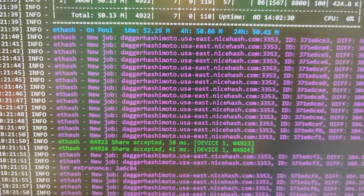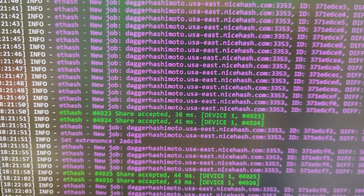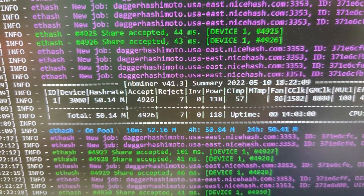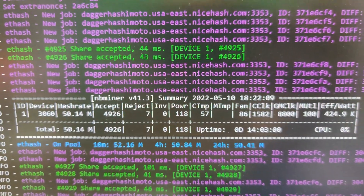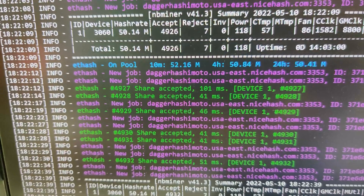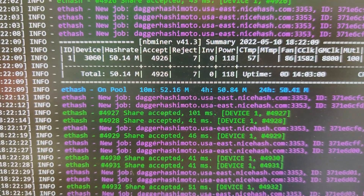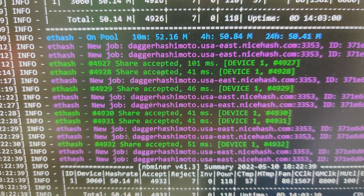We've been mining on NBminer now for a good while — 14 hours so far. No crashes at all, plenty of accepted shares. My 3060 is sitting at 50 megahash and 50 megahash for accepted speeds. This is great. Temps are good — 57 on the core temps, fan speed's at 86. I did have to turn it up compared to T-Rex Miner, but this is way more stable. Only 7 shares have been rejected within the 14 hours. Usually those are like job-not-found kind of share rejections. Look at all those shares — this is fantastic.